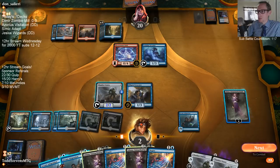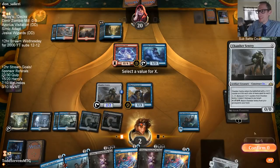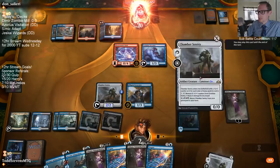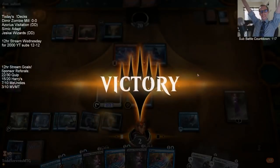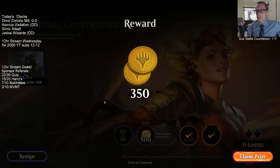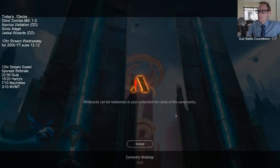Dimir Zombie Mill, one and oh! We did it. GGs. Deck Bible, easy tier one - agree! Easy tier one. We just had our Dimir Zombie Mill deck do its thing. Liking the hand. We got two pieces - Azcanta can find Arcane Adaptation. They didn't have enough mana to spend on two Chemisters, did they? That could have been a problem. Alright - Rakdos Aggro. If I play Excavator here it probably dies.